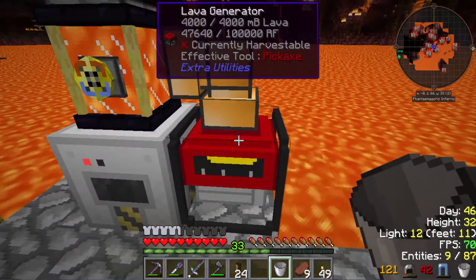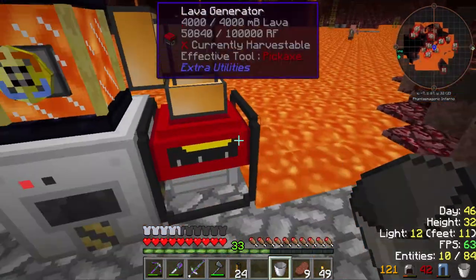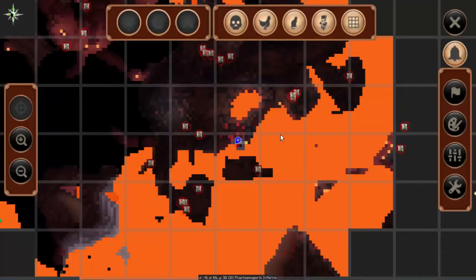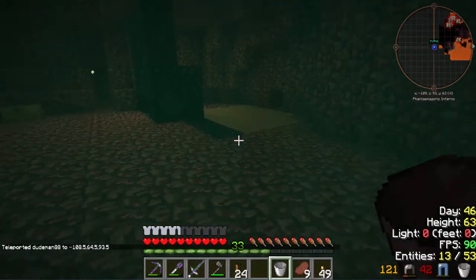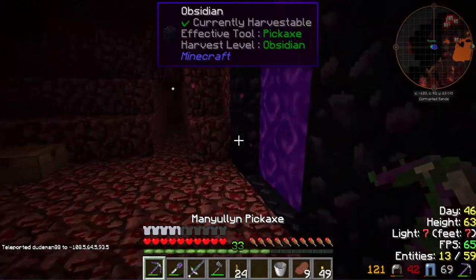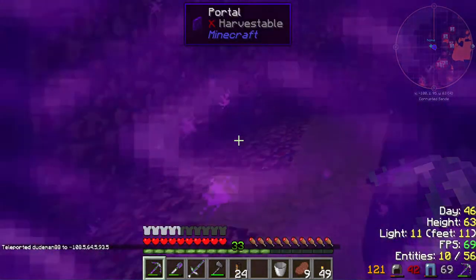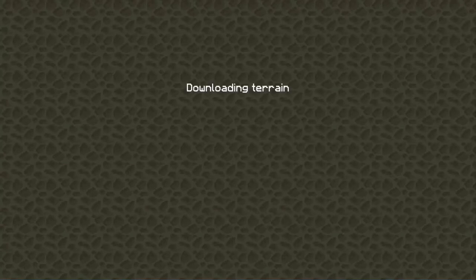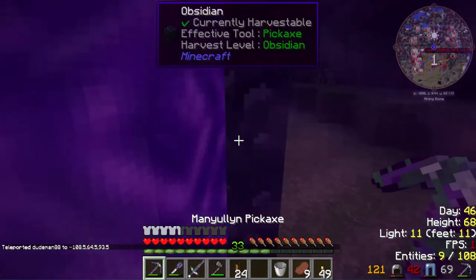I don't know why that's happening, but okay. In the future I might end up upgrading to the Netherworld pump, because the Netherworld looks so creepy. It's a hell of a lot better than the BC pump, and it has its own chunk loader too. I think it can even reach out even farther than the pump can, maybe. But we got that going.